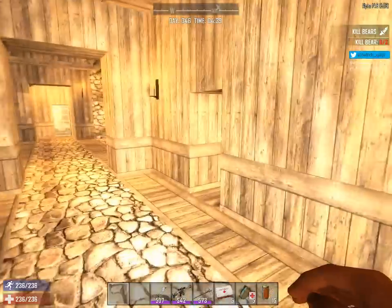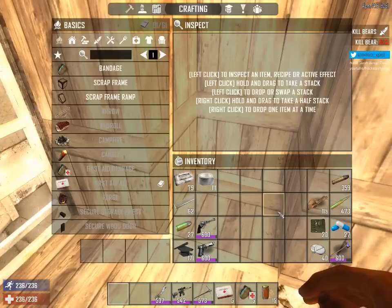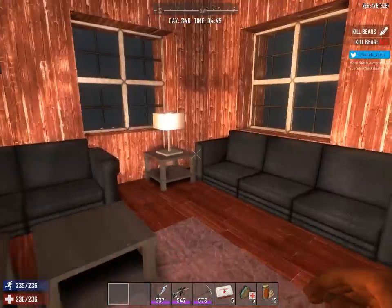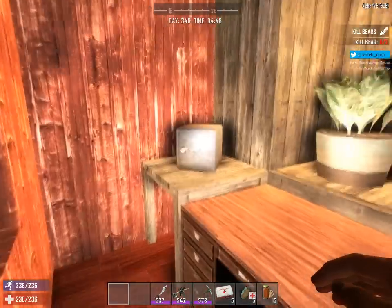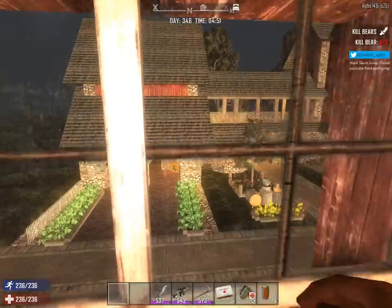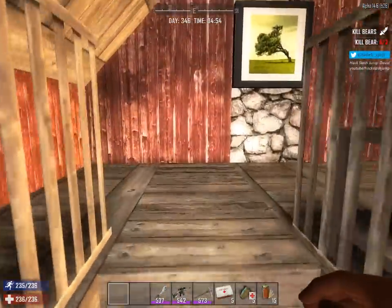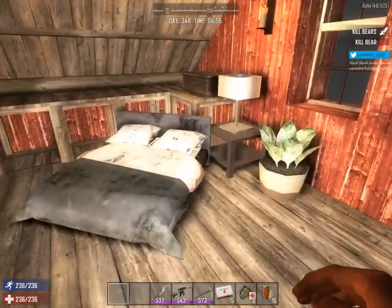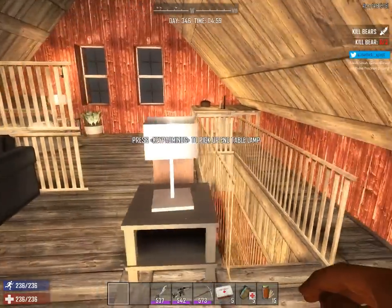Let's skip to the second floor bedrooms. Guest house with a social room and bedroom. I didn't know what to do with this area so I just put a desk here — I didn't want to block off the window, because windows are windows. Stairwell up to the bedroom area for this guest house. Bed area. Second floor of the guest house.